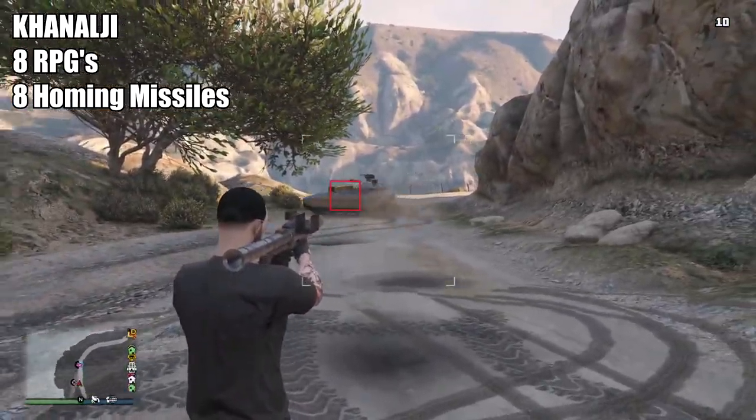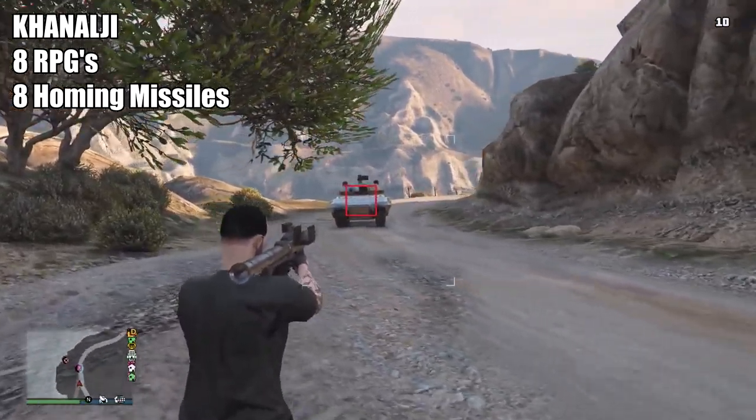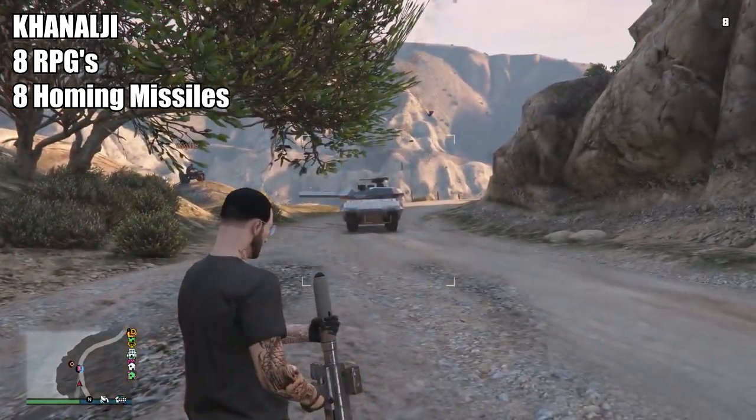The Khanjali tank takes 8 RPGs or 8 homing missiles, making it way stronger than the Rhino, which only takes 3.